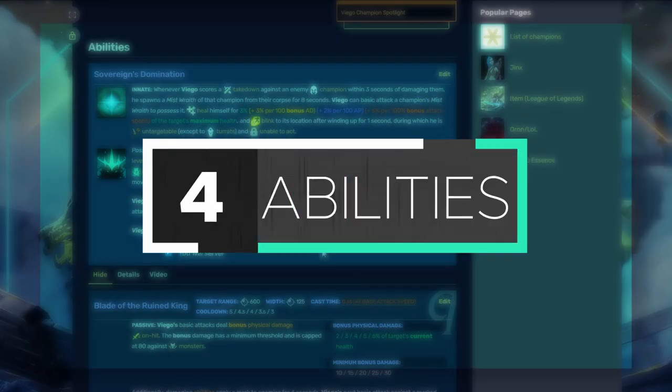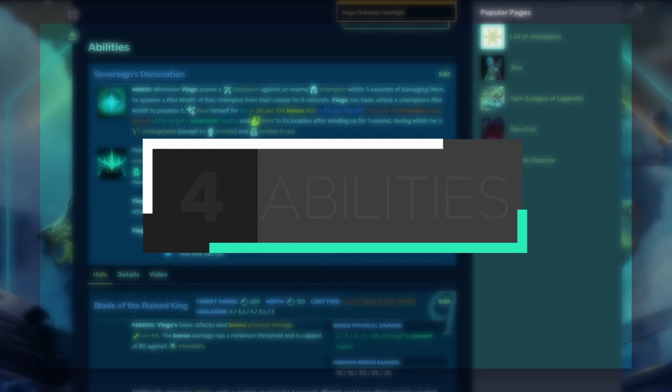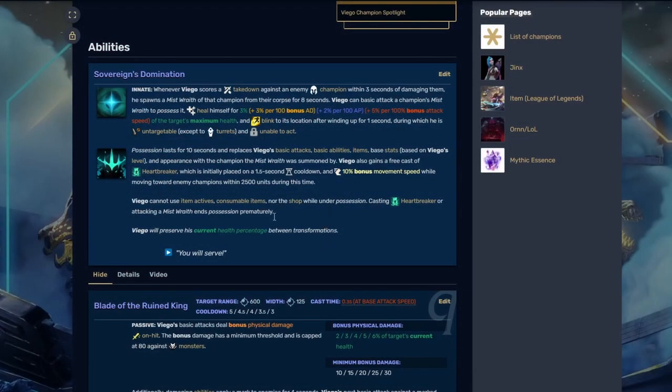Let's break down Viego's abilities. Viego's passive gives him basically the reset, which is one of his strongest attributes as a champion — his ability to reset and take someone else's champion, abilities, items, and stats and use them for himself. During this phase you also get your ultimate after about 1.5 seconds. The passive lasts 10 seconds.